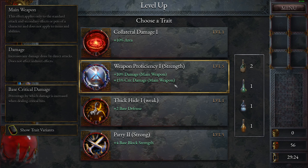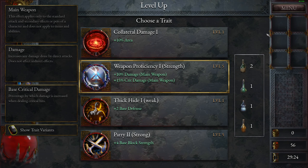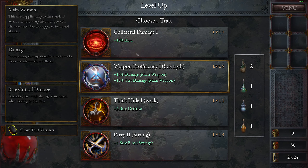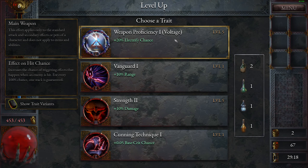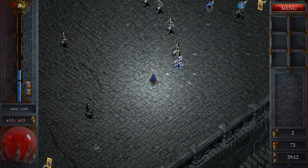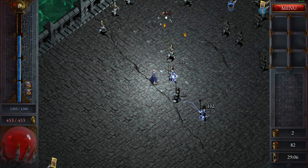We have proficiency 1 strength, 10% damage up, and critical damage up. I need electrified chance. So we don't want the other one — we don't want this one because the other one is 20% electrified. Give me area. That's electrified chance. Boom, kill them. Damage is too low for now.